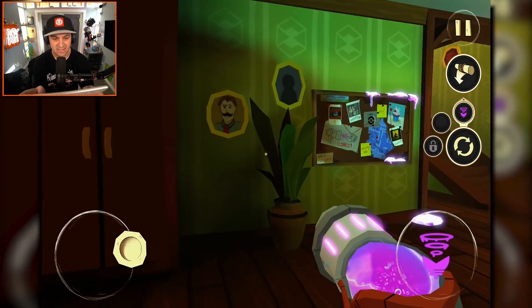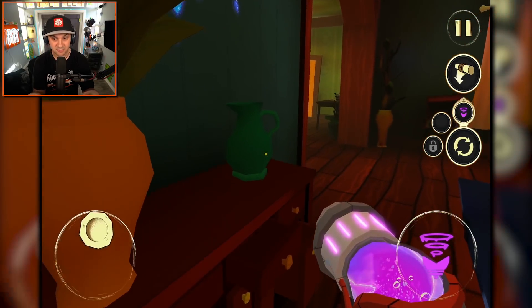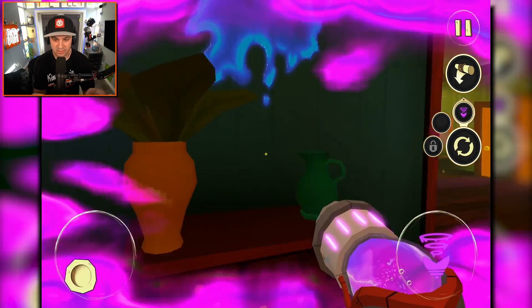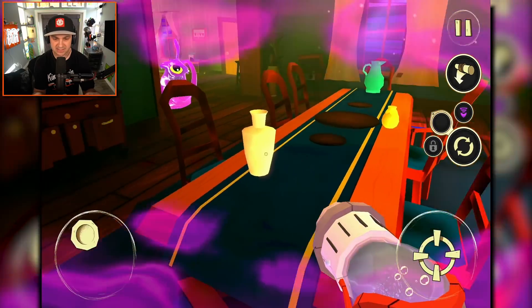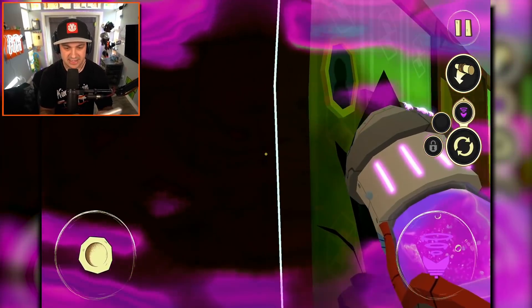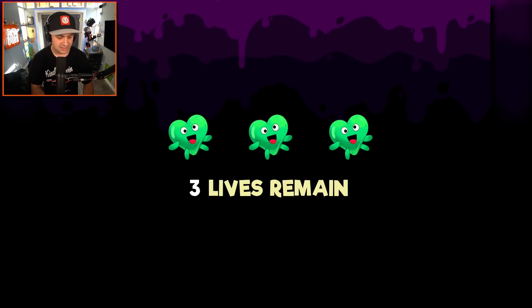That dude's looking kind of sus. This is such a great Hello Neighbor reference. So where the family members are is completely randomized, which is bad news for me because I was already doing pretty bad. He found me — he definitely found me. Can I hide? There was a hiding spot somewhere around here. I don't like this. Leave me alone, Goozy, I'm hiding. Did he see me go in here? He saw me — Goozy is too strong.